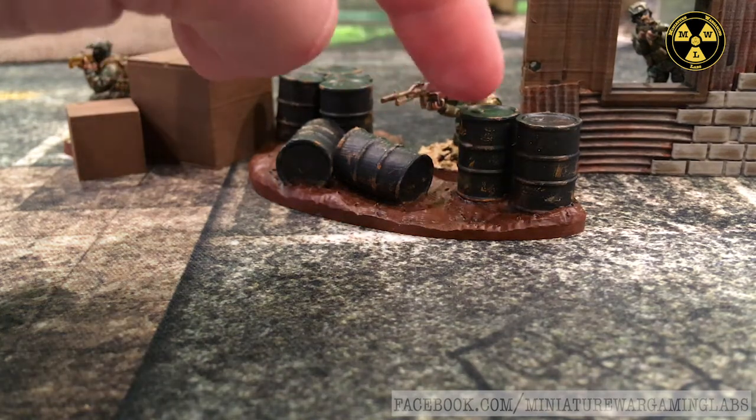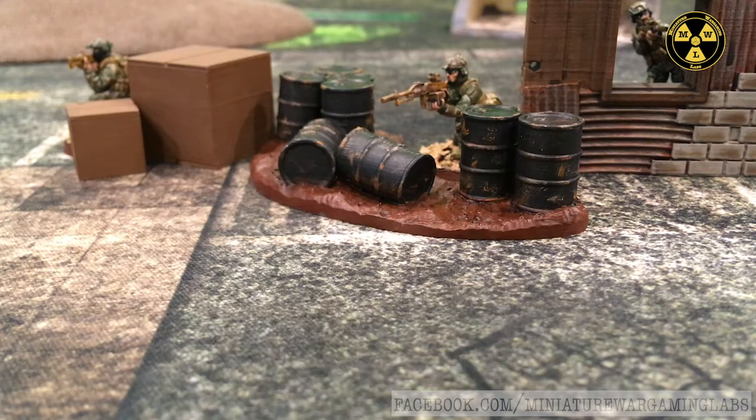Hard cover — represented here by oil cans — includes items such as brick walls, jersey barriers, dragon's teeth, and similar solid materials. Hard cover provides a negative one penalty to the attacker's combat ability, a plus one to the defender's armor stat, and a plus two bonus to the defender's will stat.